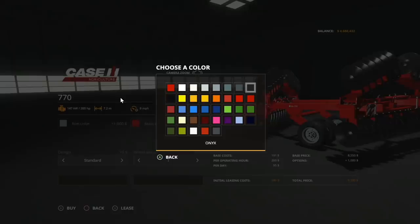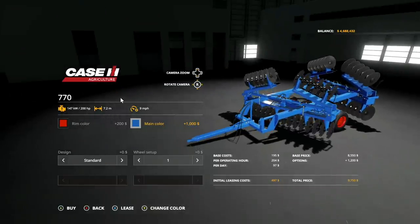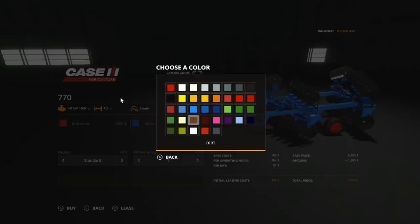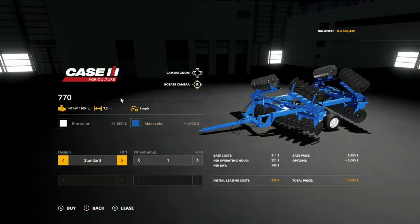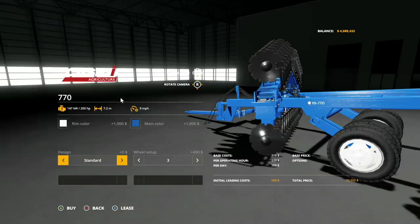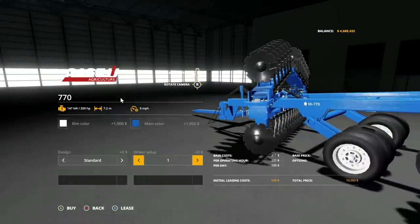Rim color: you've got all of them except base game gray. Main color: this is where it gets interesting because you can actually change up the main color. It may be a Case, but let's say we'll do New Holland so we don't get in trouble with anybody. So now it's the New Holland colors, which is kind of cool. Design: we have standard design, a decal number one, and back and forth between those. Wheel setups: we got three of them — setup one, two, and three.